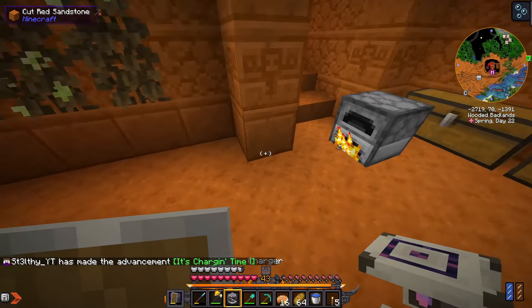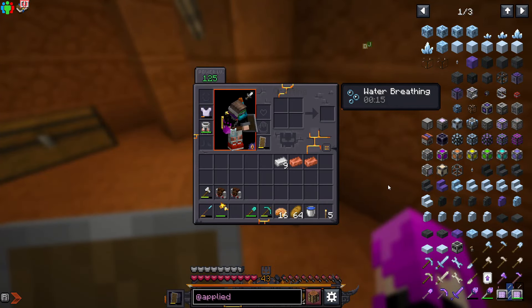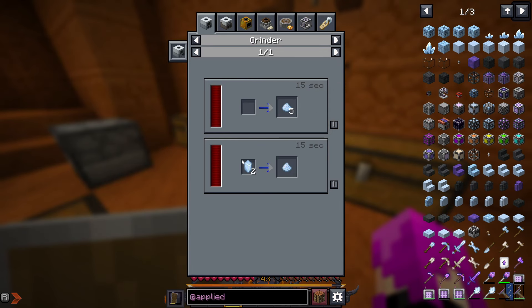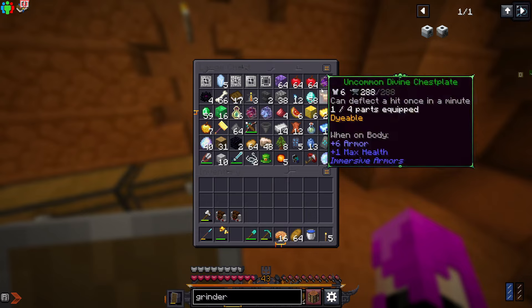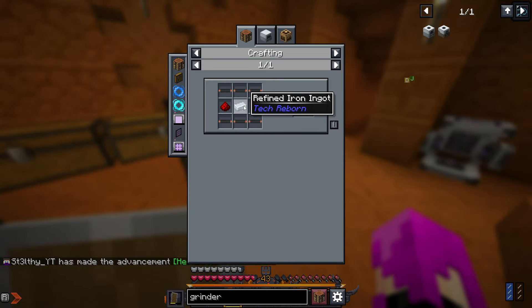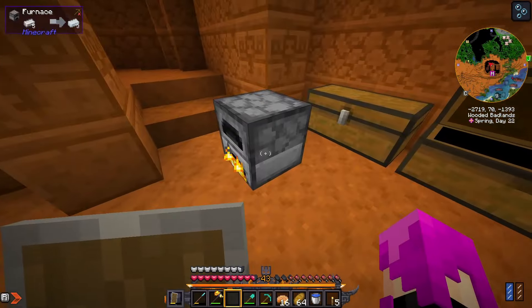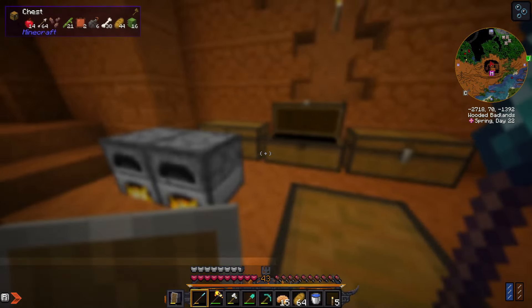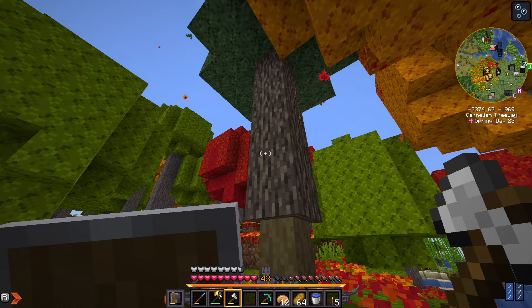We're gonna need a charger, which is copper and iron. We got ourselves a charger. We need power, and we're also gonna need an inscriber which uses sticky pistons — I don't think we have slime balls. We're also gonna need certus quartz dust. We're gonna need to make a grinder, which is just smelting iron twice. We need an electric circuit — more refined iron, copper, and rubber, which we need to find sap from rubber wood.